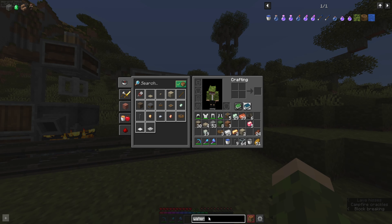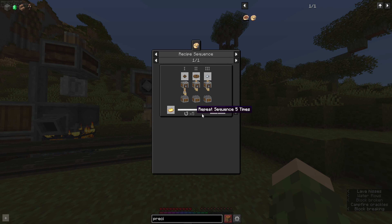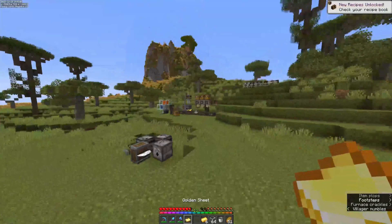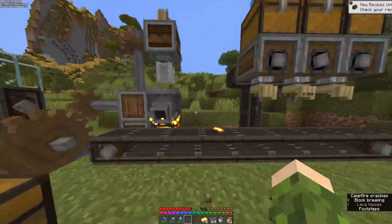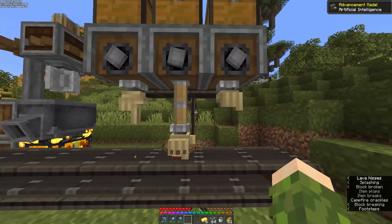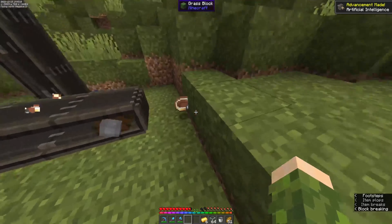Now what we want to do is see how to make a precision mechanism. We need a golden sheet, a cogwheel, a large cogwheel, and an iron nugget as well. Just to demonstrate: we throw it on the belt, it comes out, gets processed by the deployers, gets processed, gets processed — and it made it.